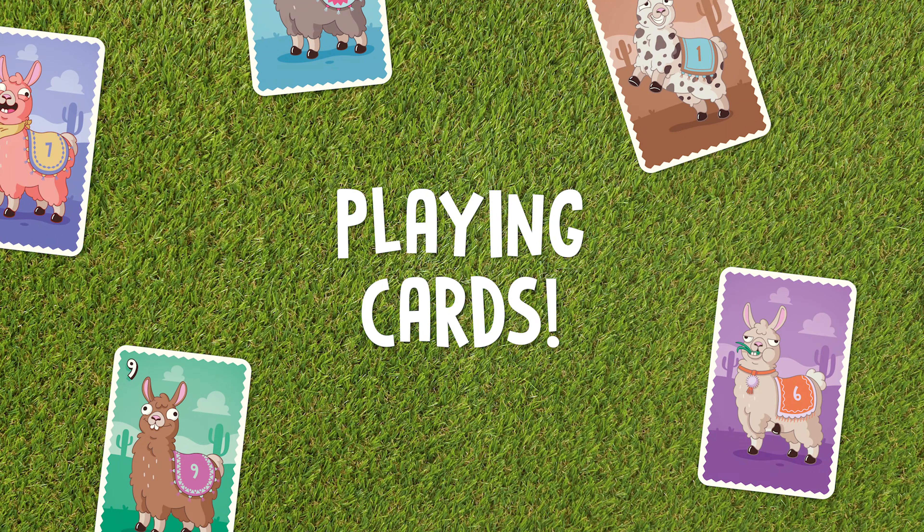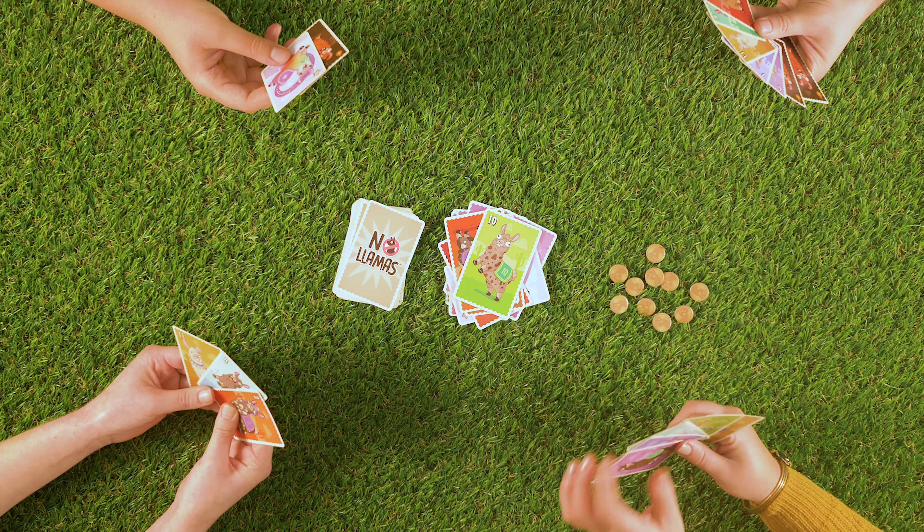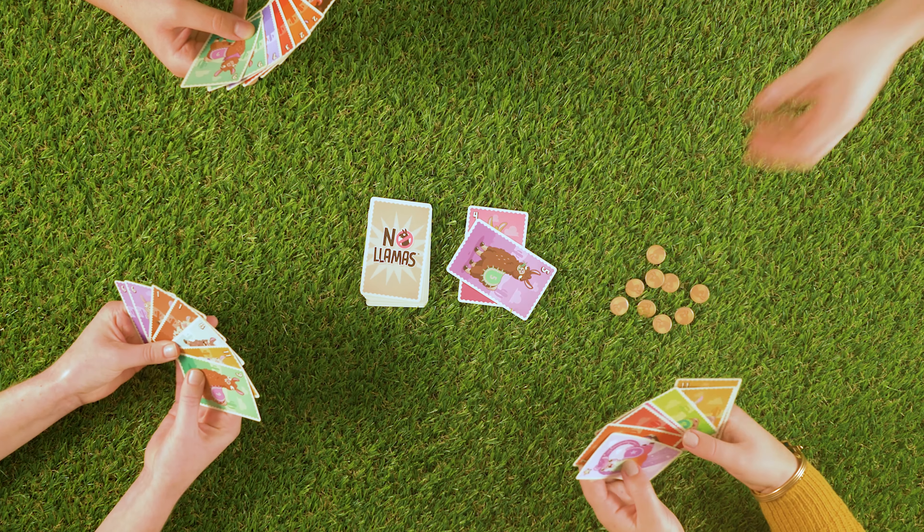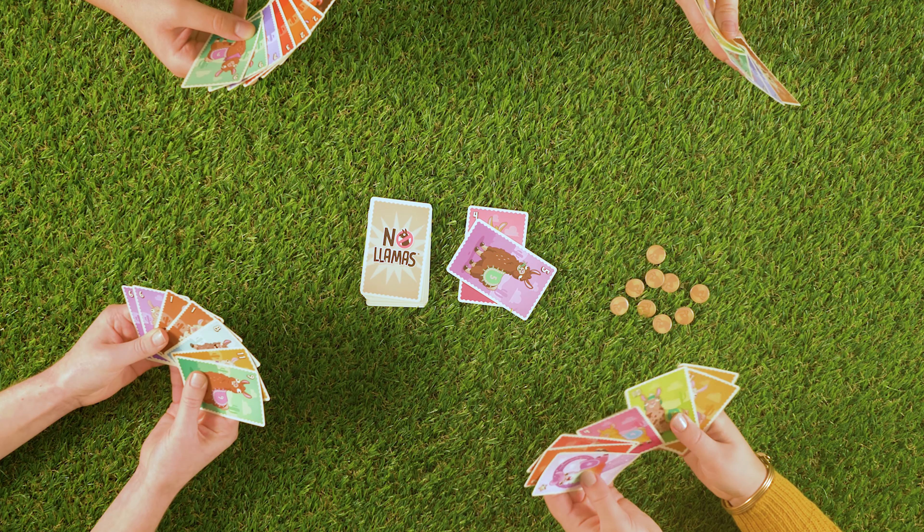Playing cards: you can either match a card that's on top of the discard pile, or you can beat it by playing a higher value card or cards. Here's how the hierarchy of cards works.